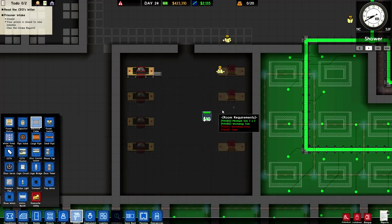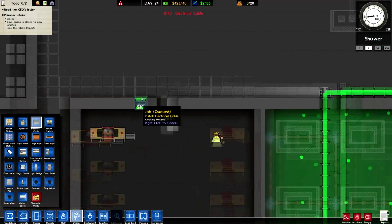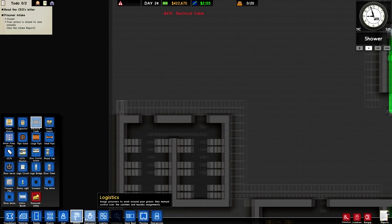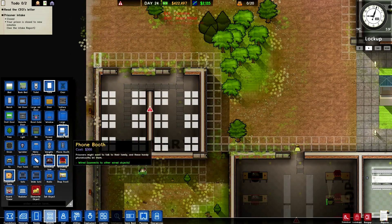We now need to obviously run electrical cables into here and into here, like so. I know they don't have to be that far in, but why not? That's something we need to do. Objects — medical bed.